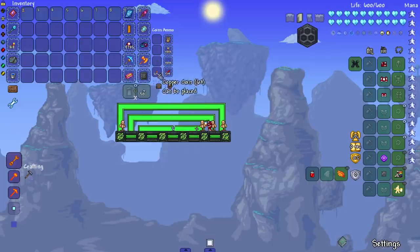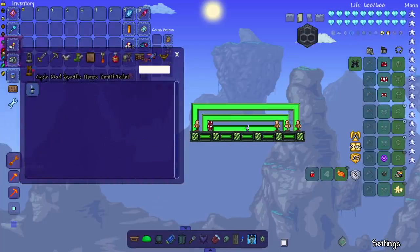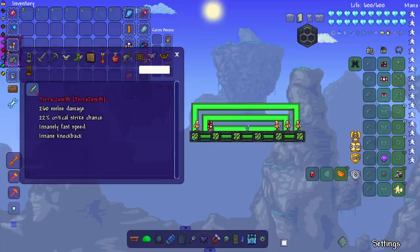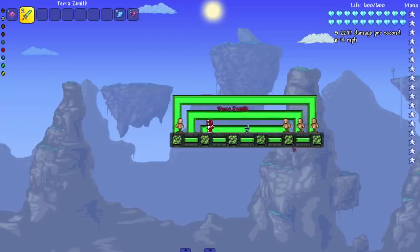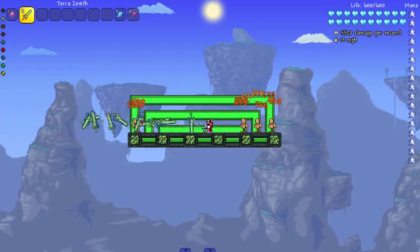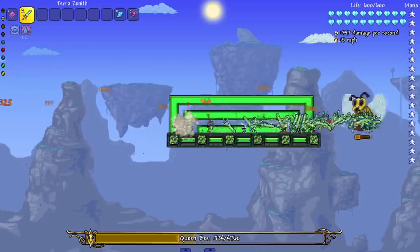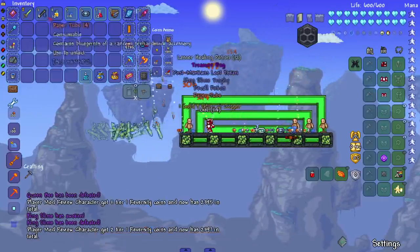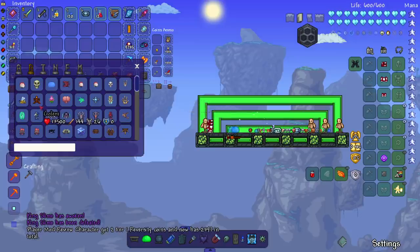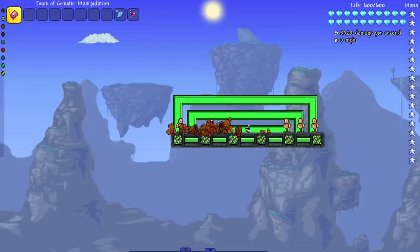Majority of throwing weapons are pre-hard mode, especially in 1.3. In 1.4 they kind of don't exist if you think about it, so I don't expect much damage to be done to a hard mode boss. It is more than doable to beat the game with 1.3 throwing only — Happy Days did it. Now here it is, Terra Zenith — it's under a different area since Zenith is the second word. The sprite looks cool. It's like a sword that you throw, amazing. It doesn't seem like the strongest weapon against hard mode bosses, and the projectiles take forever to go away.